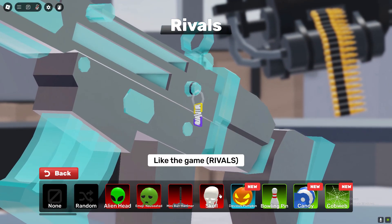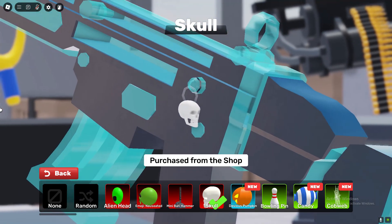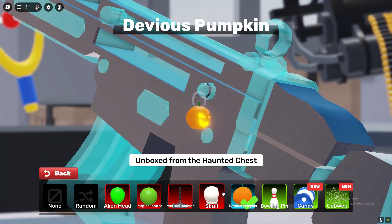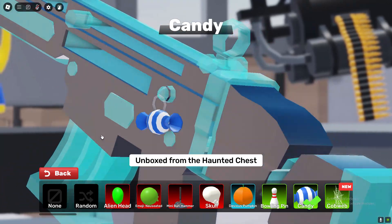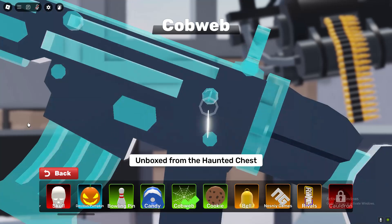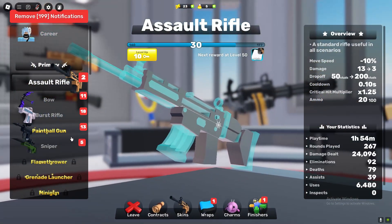Something else we've got is some charms. We've got the skull charm — this is the skull charm if you guys want to see it — the devious pumpkin charm, the candy charm, and the cobweb charm as well. Pretty good, not gonna lie. I'm going to be showcasing literally everything.